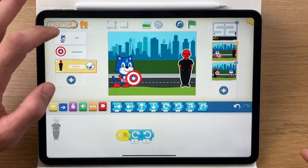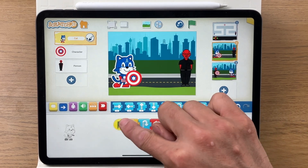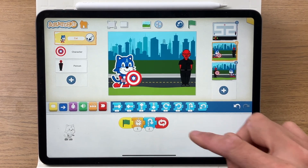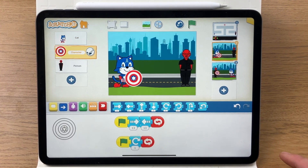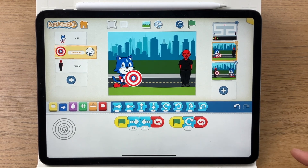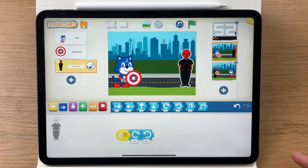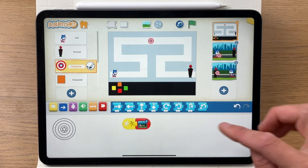That's Captain America's code — it waits five tenths of a second, then jumps up, and that's on a loop. Here is the code for the shield — this part is important because it makes it look like it's rotating, which looks really good.